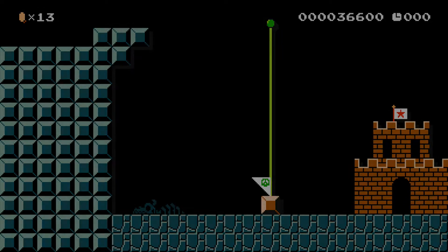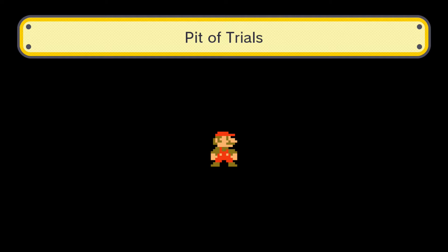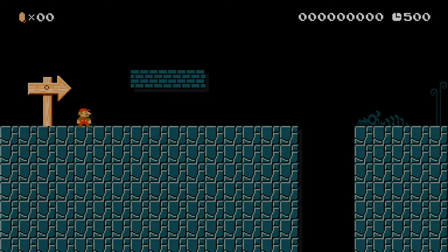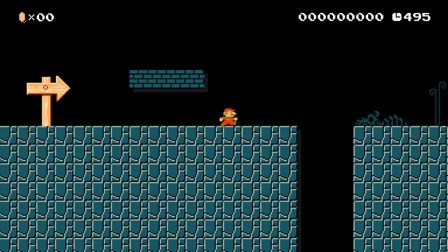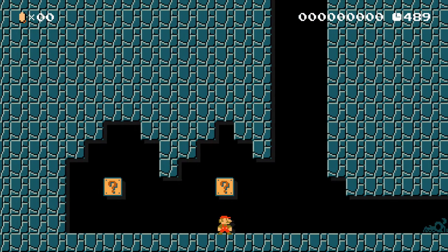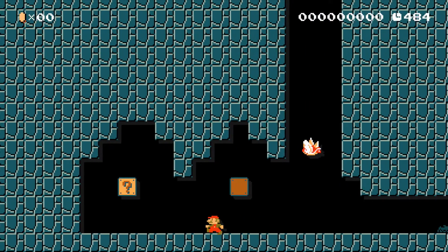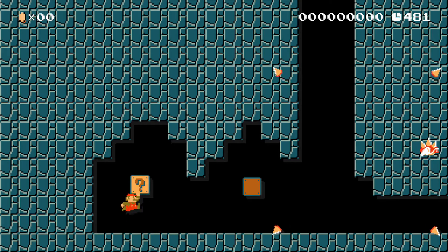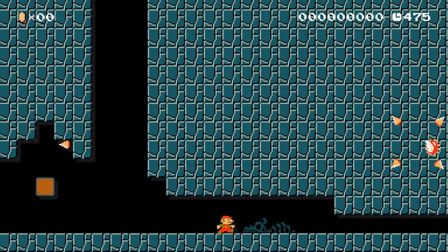That is the breadth of my first level. Or is it? I thought it would be cool if I made a bottom secret path. At the very beginning, the hole seems too deep, but you can actually go down it — it's a secret path! None of the question mark blocks have items in them, I should mention. And a little Koopa that won't really do anything.